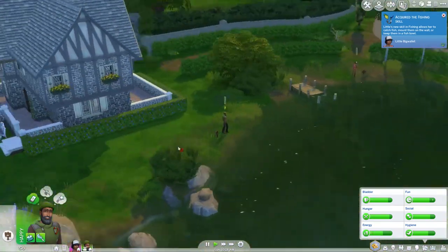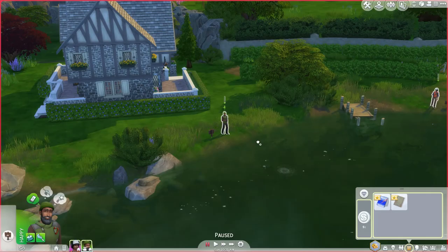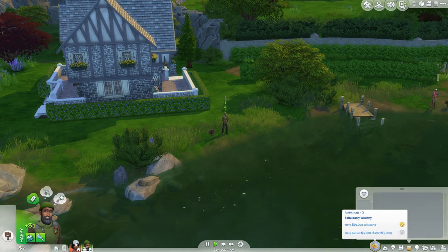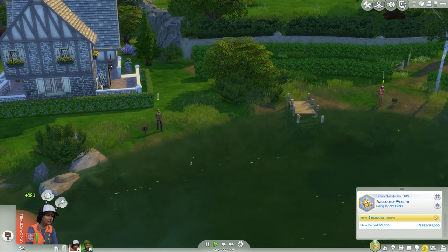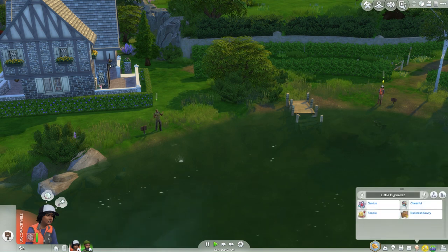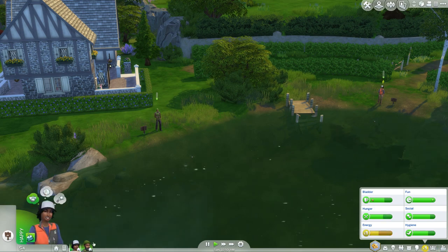If you press Shift+Enter it'll take you back to your active lot, which is always handy. You can also right-click your sims to see where they are. Let's fast-forward because we've got to wait until they catch some stuff. They both want to be fabulously wealthy — I wish there was a new aspiration for owning restaurants, but there isn't. So they'll want to earn $200,000. Little is a genius, cheerful, foodie, and business-savvy. Sir is outgoing, a genius, and self-assured.